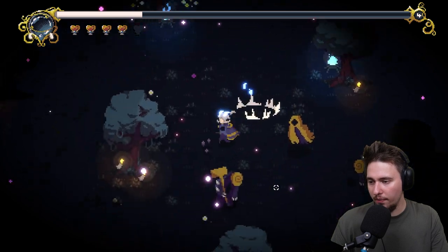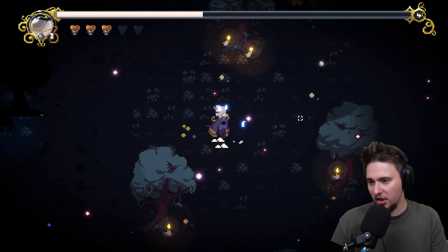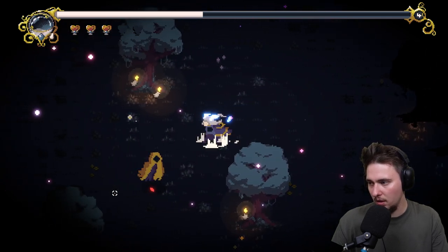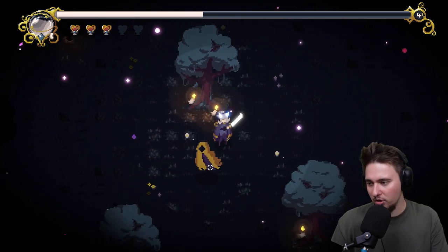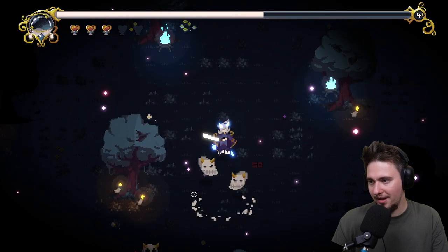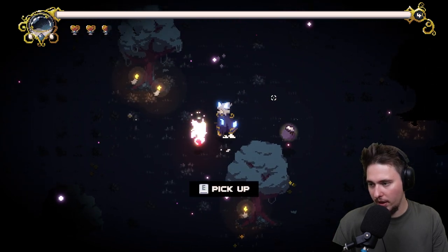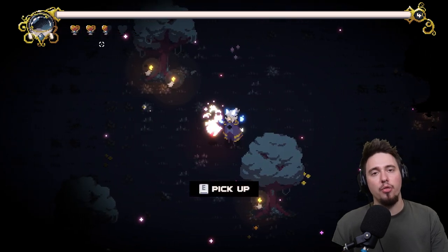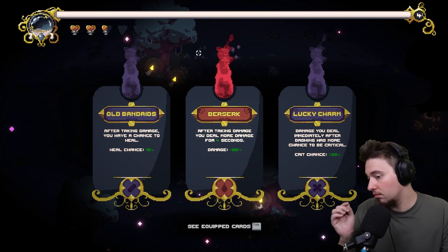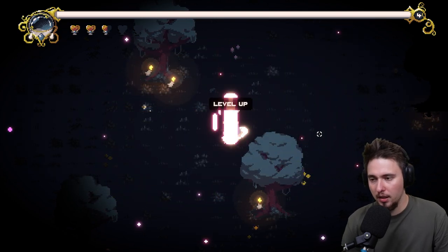They decided I'm so good at the game that instead of traps, they'll send powerful enemies instead - that makes a lot of sense. Like, you haven't beaten the boss so you're ready for something else. Enemies giving one damage at a time. That was a mistake on my side - we survived. They wanted to give me three health before the boss. After taking damage you have a chance to heal, or damage immediately after dashing has more chance to be critical - let's go with crit.